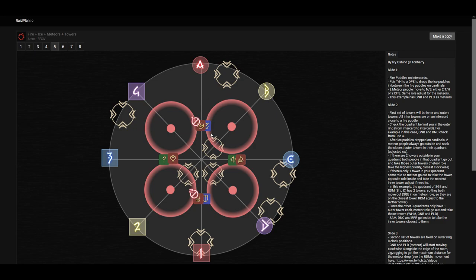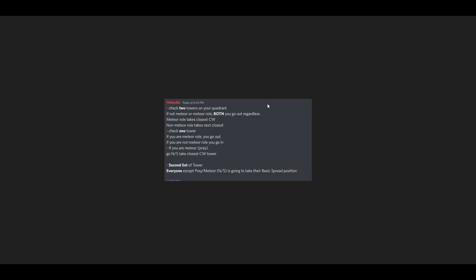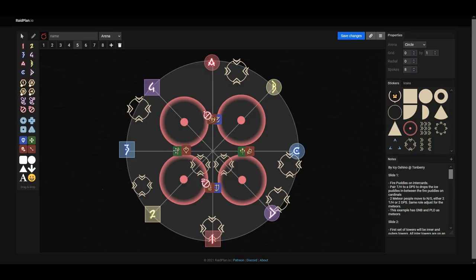Everyone goes towards their quadrants and looks towards the cardinal positions. If I move this tower here, that is another configuration. Players who have two towers outside, as I said before, both go outside. So in that case the white mage would go toward this position. We call out our meteor role — the meteor role always takes the tower closest clockwise to them. So the dancer goes here because the DPS has prey, and the white mage goes here. Here the DPS goes out first, so the reaper takes position C and the sage takes the one next to it.